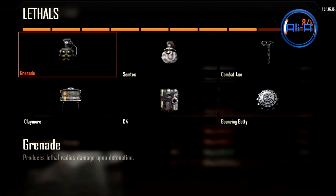Here are the lethal equipment options. I love the C4 and the Bouncing Betty — they're just classic lethal slot equipment and they work really really well.